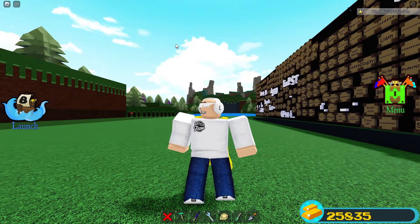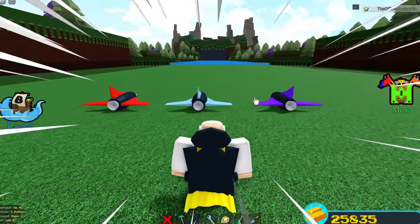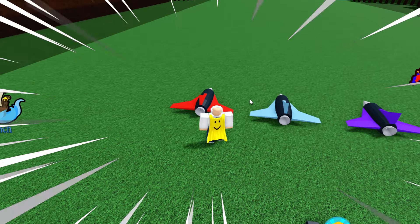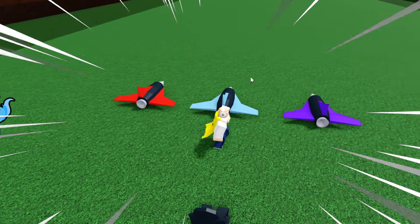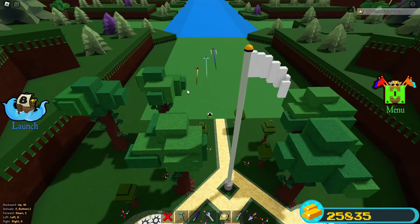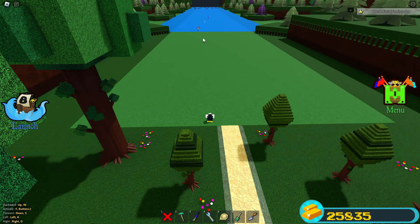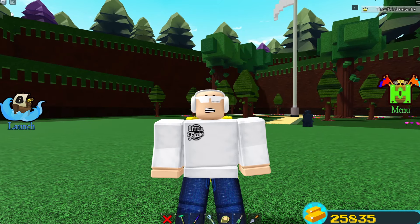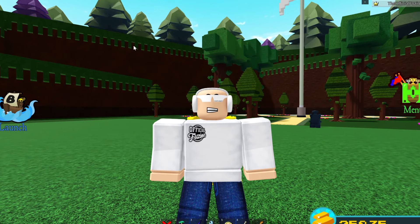What you're seeing right here is all three jet turbines inside of the game. We have the normal one you can buy inside of the shop, the winter jet turbine, and also the purple jet. You can see the speed difference on all of these — the red jet's the slowest, the winter jet's a little bit faster, and the purple jet is the fastest.